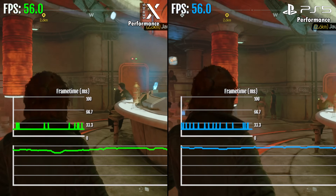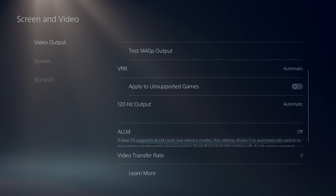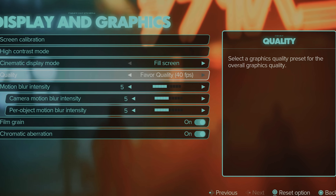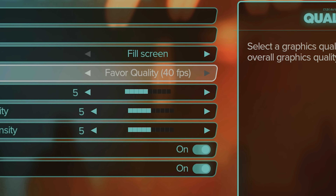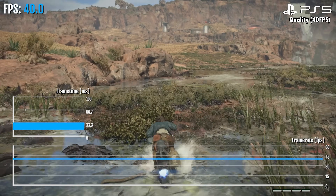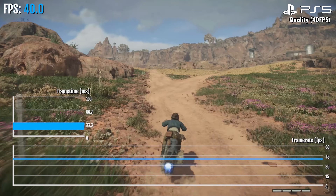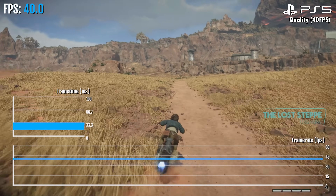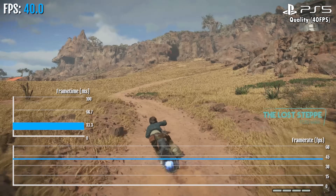Series X and PS5 have a third mode that requires a 120Hz display with VRR to access. With that, a 40 FPS quality mode unlocks in the settings. This mode does a pretty good job of delivering close to 40 FPS while also providing decent graphics quality, so if you have a 120Hz display this is the way to go.